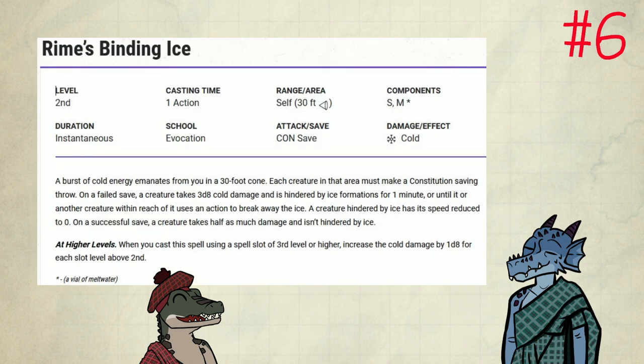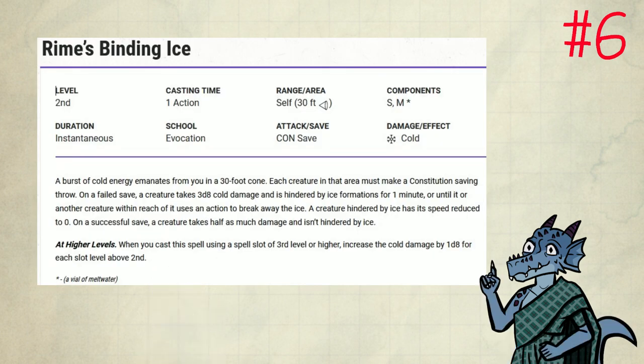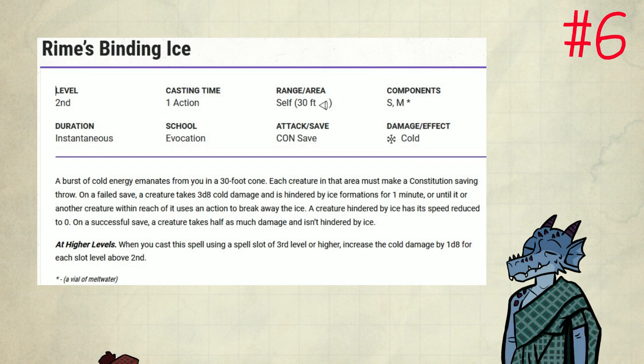Number 6: Rime's Binding Ice. This comes from Fizban's. It's an AoE cone effect with a 30-foot range. If the creature fails a con save, it takes damage and is hindered by ice for 1 minute, reducing the creature's speed to 0. It then has to take an action to break free. If it succeeds on the save, the creature takes half damage. This is an excellent control spell. With teamwork, if you combine this with a casting of Web, you can completely ruin the enemy's day, as they need to take multiple actions to even move — that's multiple rounds. It's a bit unfortunate that Binding Ice is a constitution saving throw spell, but it will last for quite a while before it actually becomes a bad spell.